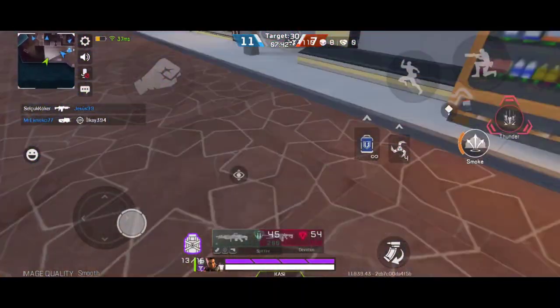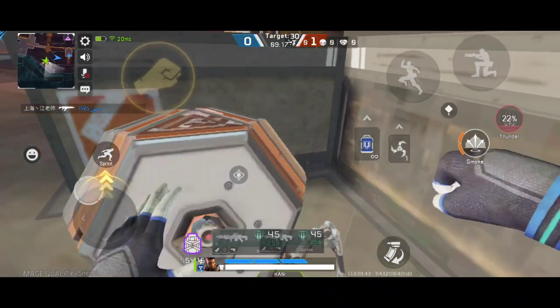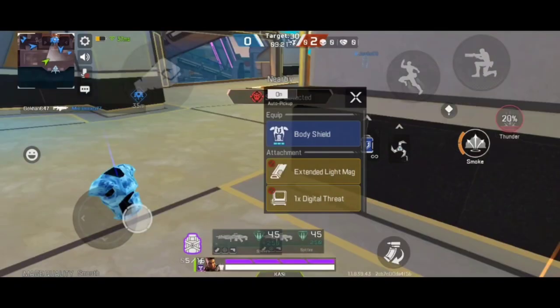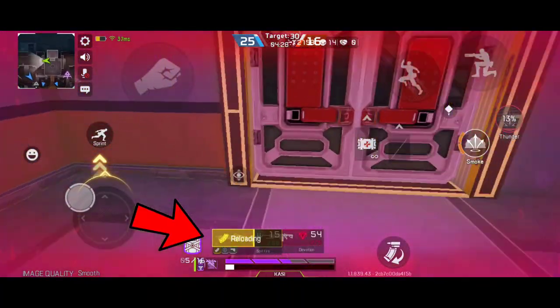Try to collect as many throwables as you can. Also, make sure to change this setting for faster grenade throwing. Loot drones will also give you level 3 armors and helmets, but most importantly they can give you a golden magazine, which is an absolutely must-need to get 6 kills in 10 seconds.